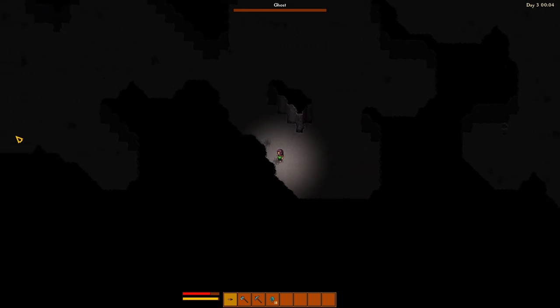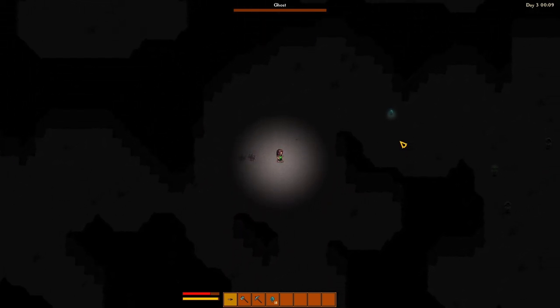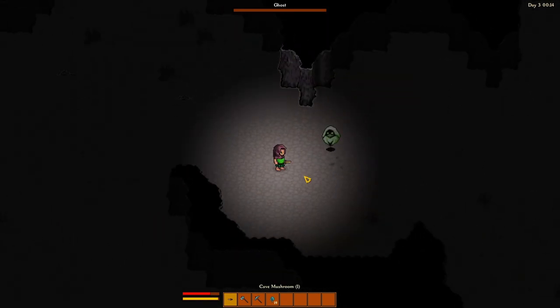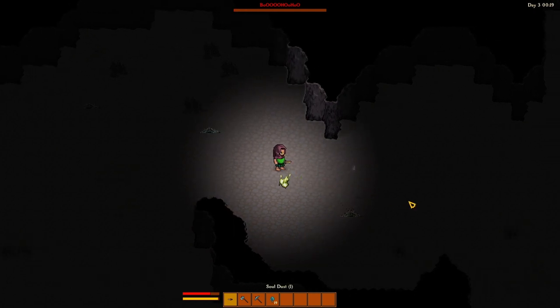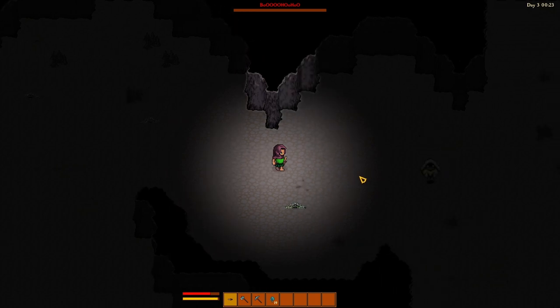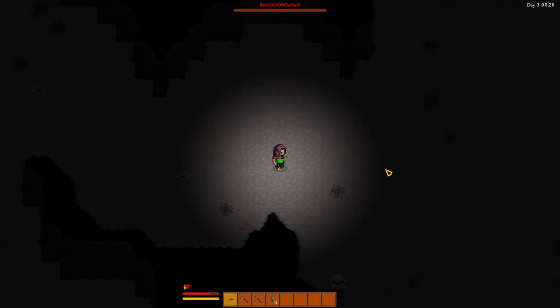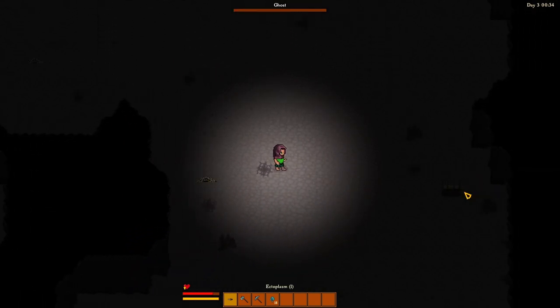Did I miss anything over here? I have to go back that way to get out anyway. So if I did, I'll be able to find out. Oh, here's Boo-hoo-hoo! The named ones, they're not really any tougher. It's weird. Alright, so the chest is probably around here. Yeah, there's the chest — you can see it down in the bottom right. Right here. Let's go see what we got in here.